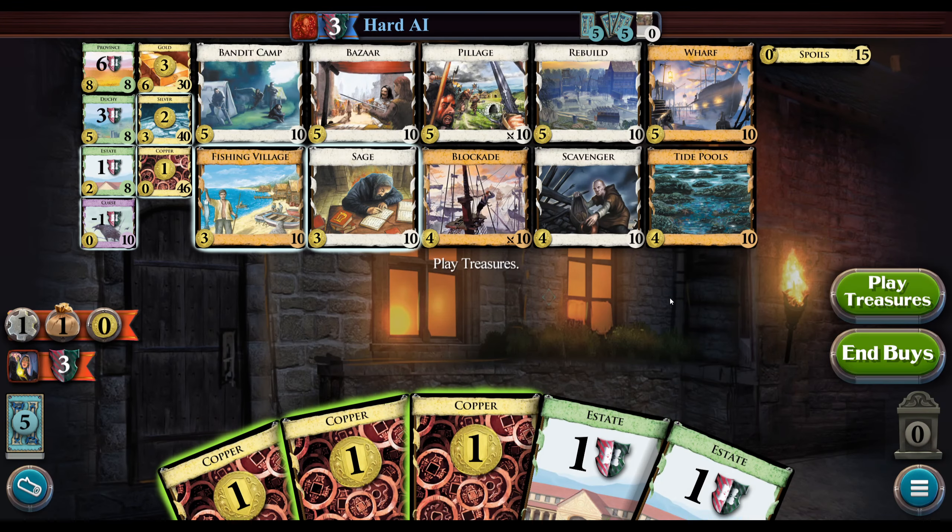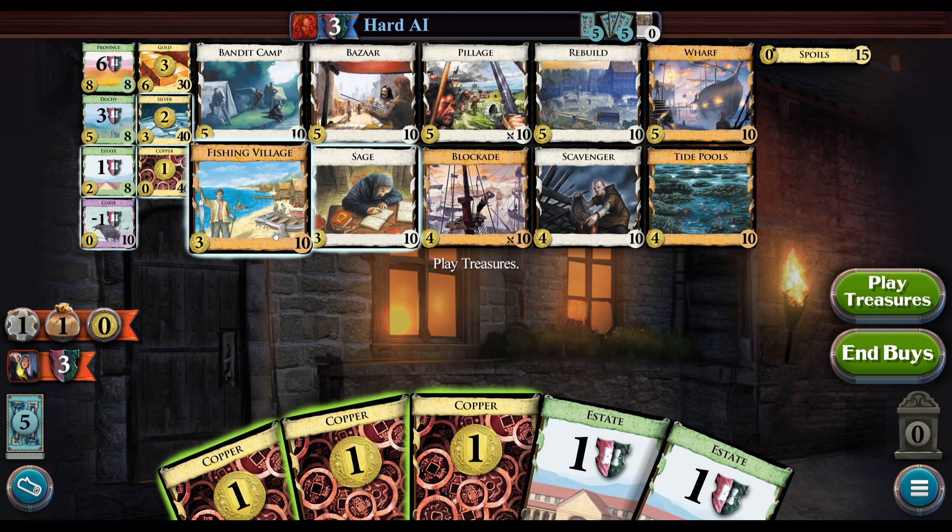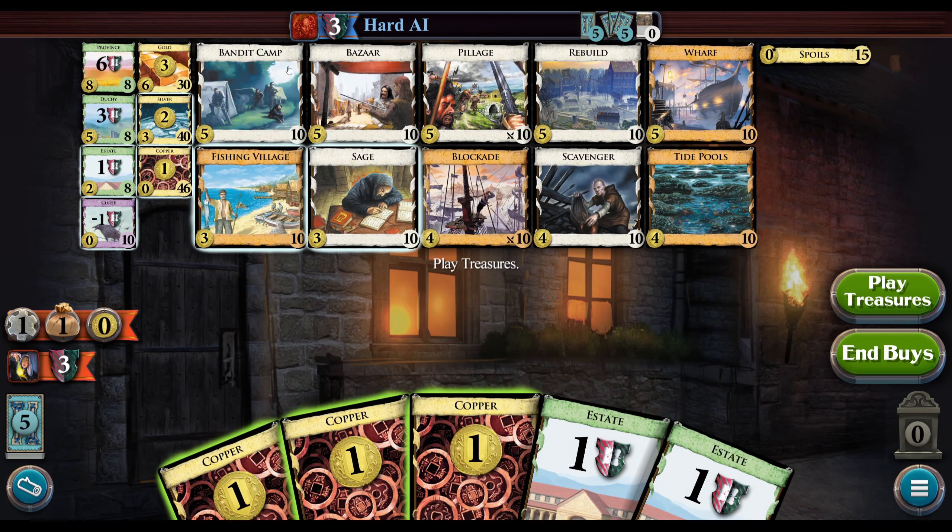That's not to say that's necessarily what you want to go for here. I think the probably stronger thing here is the Village-Wharf engine with some amount of the other five-dollar villages. The bot will also buy Wharves, so we'll see how it ends up going. Village may help out there depending on how many Wharves they have — it could be an issue.